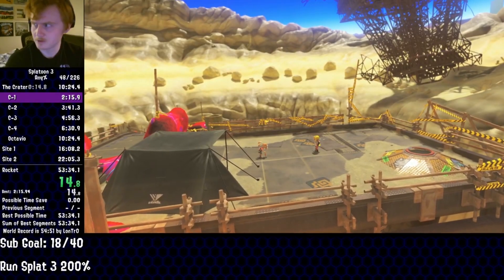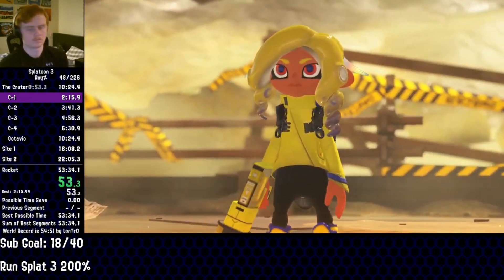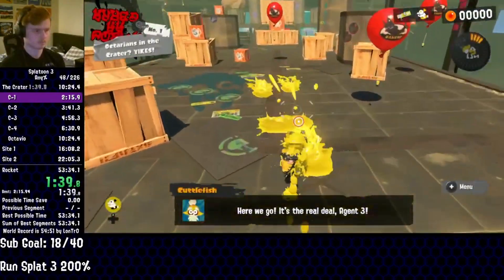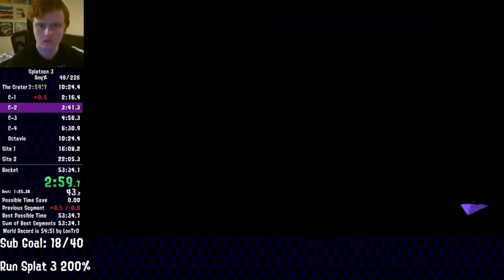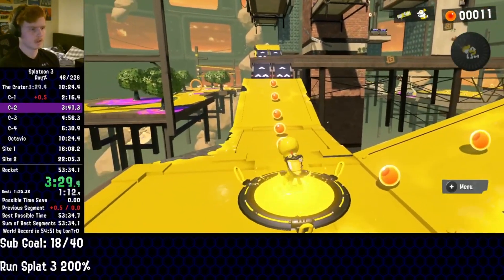The clock starts upon starting a descent into the crater, and we're immediately off to the races. Within a few seconds, Lontro gets recruited by Cuttlefish as the new Agent 3, making his way over to the first kettle and into the level within. A hop, skip, and a jump later, he nabs his Abfish at the end of the level, before repeating the process with the other kettles in the area. Lontro manages to save a good chunk of time in these levels, manipulating both the respawn and inking mechanics, but the run doesn't stop here, so neither do we.